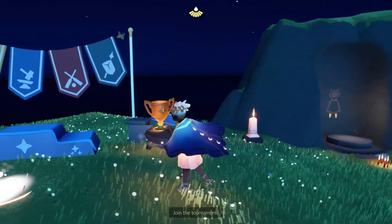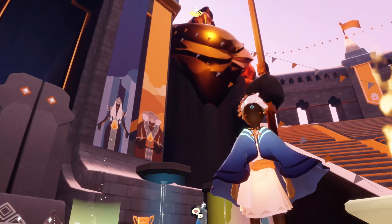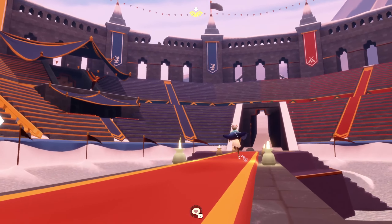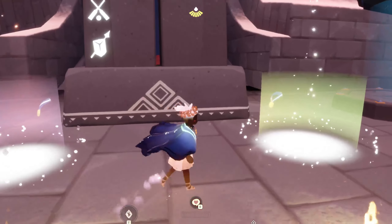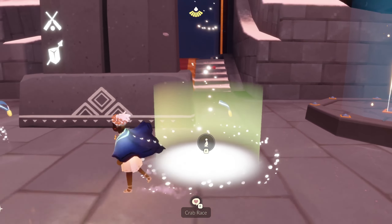As you can see, the whole stadium is decorated with an Olympic theme. There will be four teams: team green, team red, team blue, and team yellow. All four teams are going to participate. There will be two games every day — crab race and cloud collect.